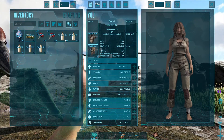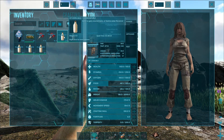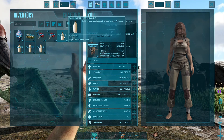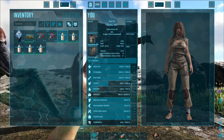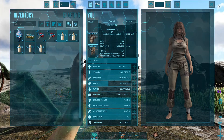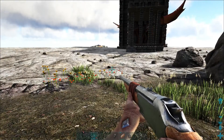In my inventory, what's the spoil time on this? Two hours, 28 minutes. So we want to get that into a refrigerator real quick. Next time I do this I'll add a refrigerator here to my little base.